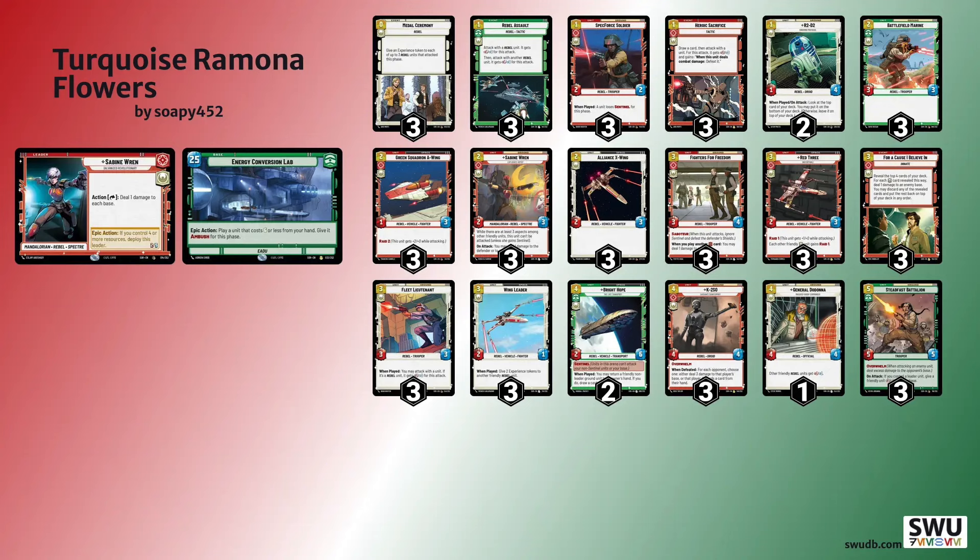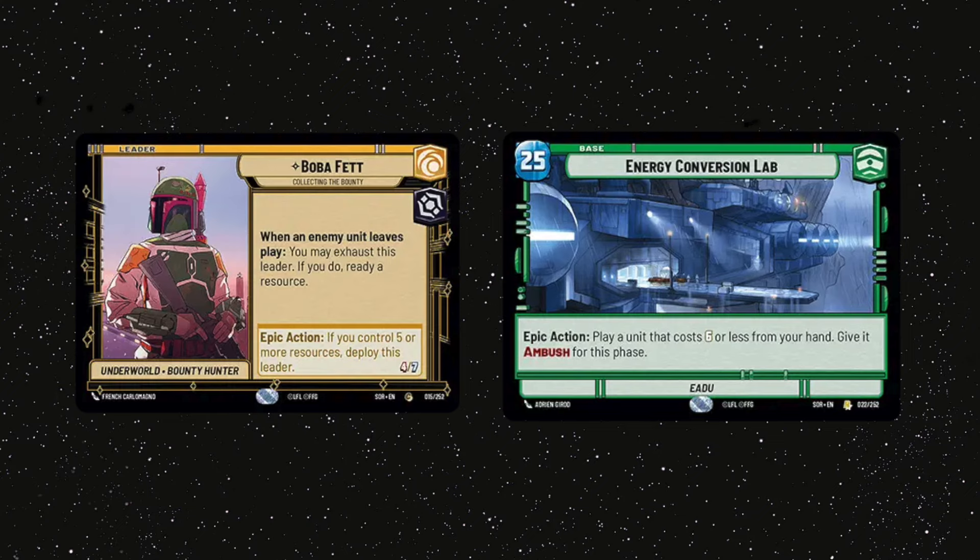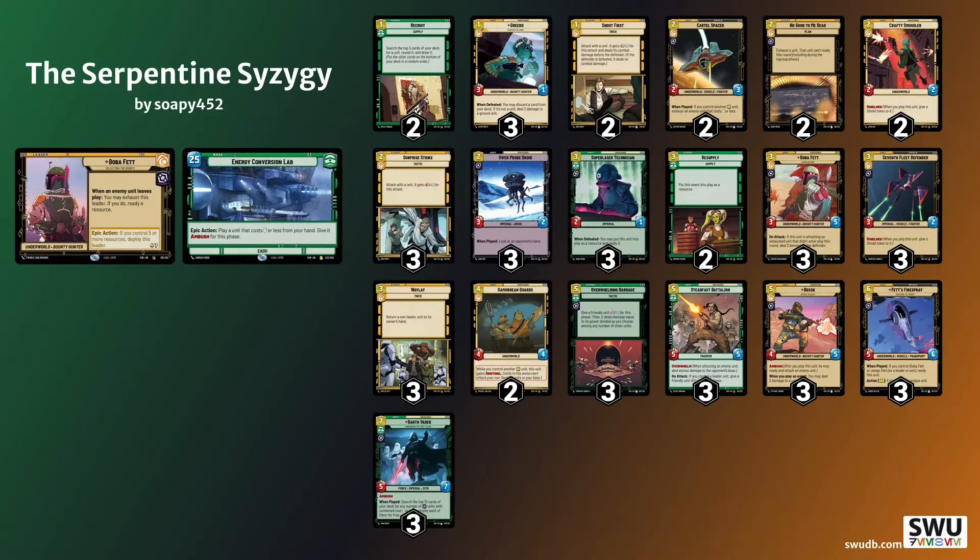My last matchup — the final, the game to win the tournament — turned out to be against Boba Green, which I won 2-1. I lost the first game and was obviously very nervous. My opponent was able to ramp into his leader, got a lot of value out of Bossk pinging my units away, and with Omi-Nami Barrage cleared my board before deploying Relentless, which he was running in the main deck. I just couldn't come back from that.